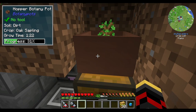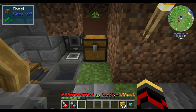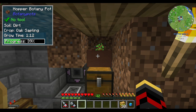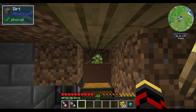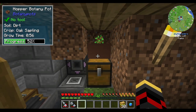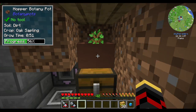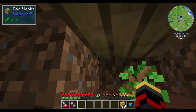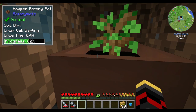Over here is where I have a hopper botany pot with an oak sapling, which gives me infinite wood. Interestingly, before botany pots in 1.12 there were bonsai trees, and that mod required at least a one-block space above the tree. Botany pots — and botany trees, the add-on for botany pots — don't have that restriction, so I can keep things nice and compact, though it's really slow.